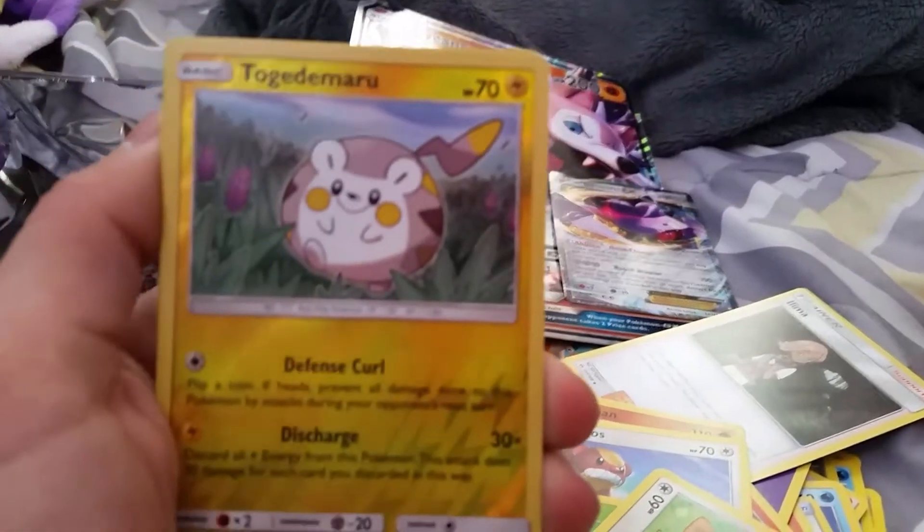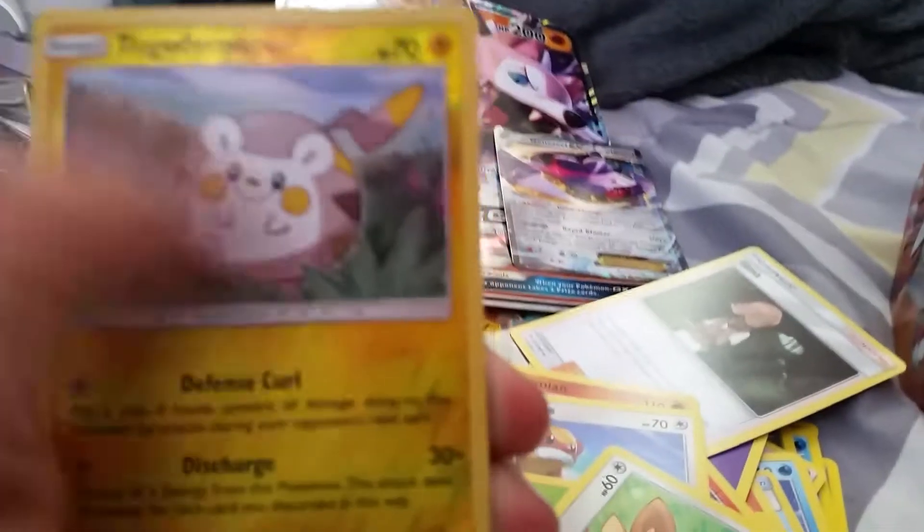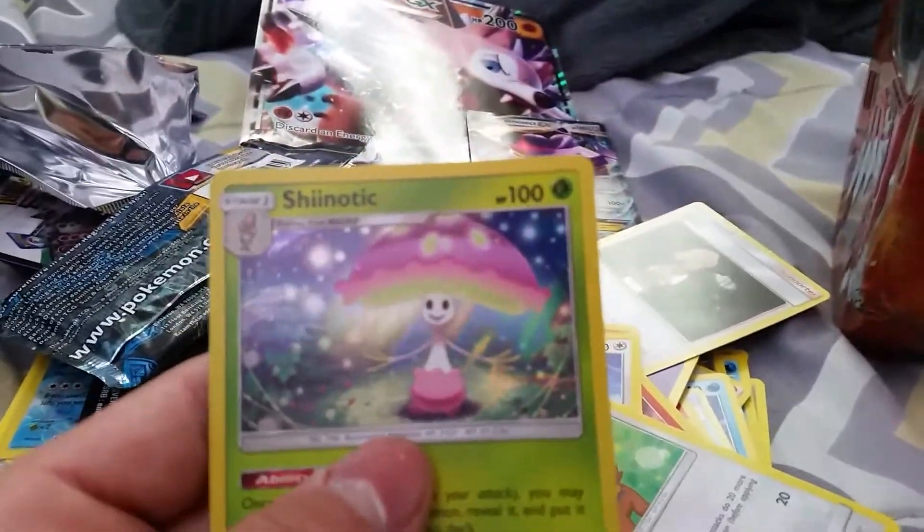Psychic Energy, Spinda — oh crap — Llama, Passimian, Torkoal, Yungoose, Rowlet, Cosmog, Rockruff, Reverse Togedemaru, and a holo Shiinotic.